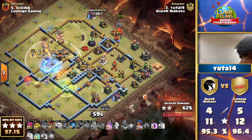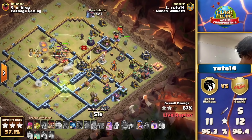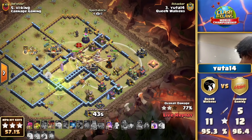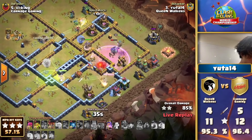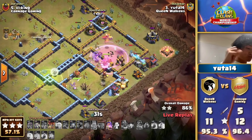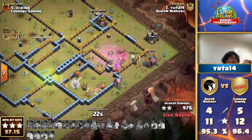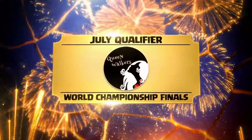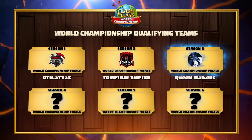They are moving into the grand finals! We already have Alternate Attacks, Tompanai Empire, and now the Queen Walkers into that grand final. The number one and two teams from last year — will the Queen Walkers get their revenge? Time will tell. But here we go — 45 seconds — can he make it the three-star? It looks so good right now for Uta14. A sliver of damage might have separated the Queen Walkers from a perfect war. Uta14 is pumping his fist — he has done his country proud. The July Qualifiers World Championship team is the Queen Walkers — celebrate! What an amazing performance.